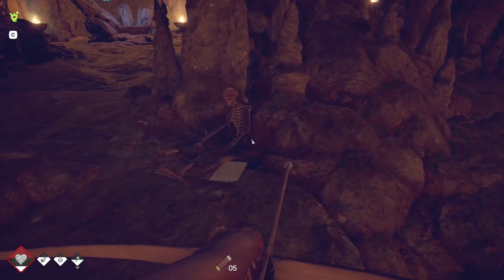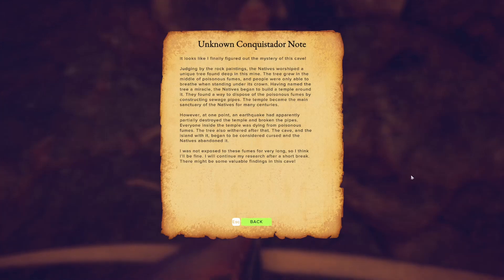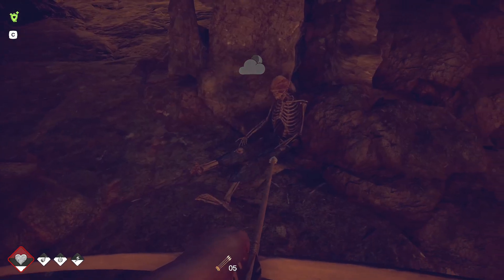Let's read the note now. Unknown Conquistador Note: 'It looks like I finally figured out the mystery of this cave. Judging by the rock paintings, the natives worshipped a unique tree found deep in this mine. The tree grew in the middle of poisonous fumes and people were only able to breathe when standing under its crown. Having named the tree a miracle, the natives began to build a temple around it. They found a way to dispose of the poisonous fumes by constructing sewage pipes. The temple became the main sanctuary for many centuries. However, an earthquake partially destroyed the temple and broken the pipes. Everyone inside was dying from poisonous fumes. The tree also withered. The cave began to be considered cursed and the natives abandoned it. I was not exposed to these fumes for very long, so I think I'll be fine. I will continue my research after a short break.' It was an extremely long break - but obviously a very restful one.